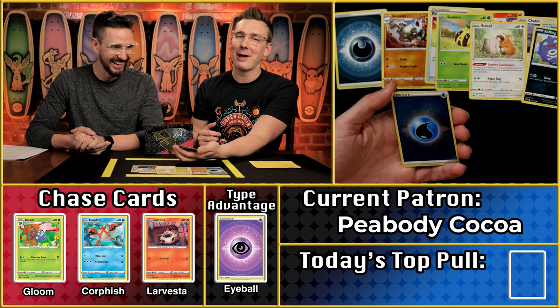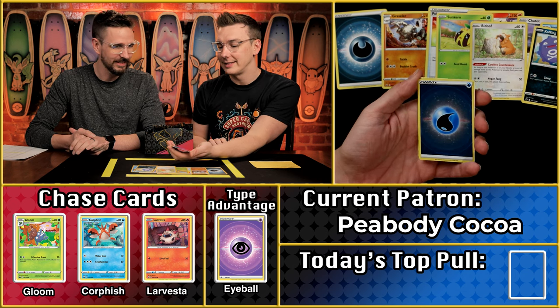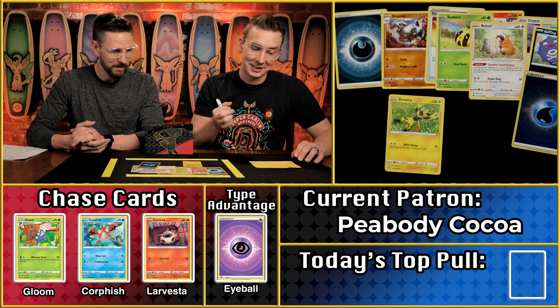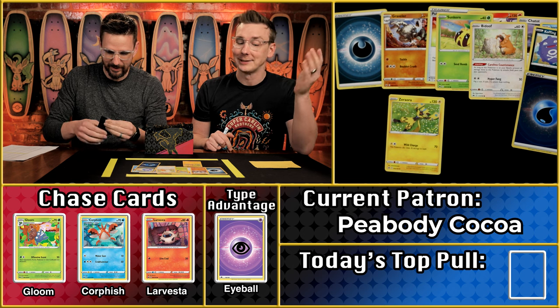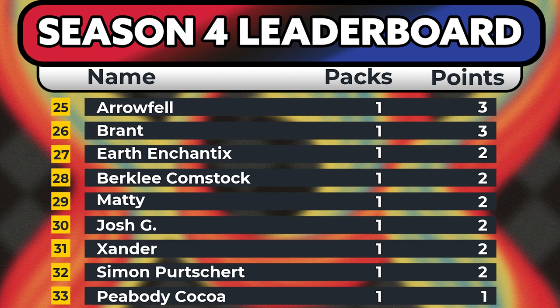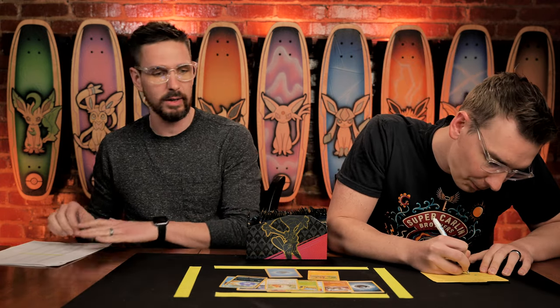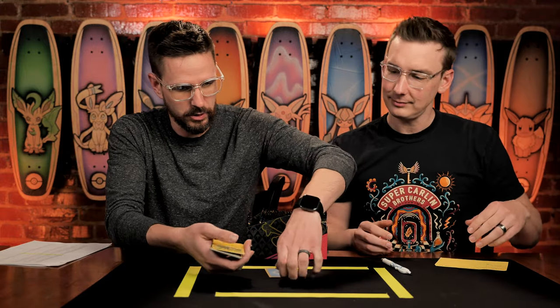It's not one of the scoring energy cards, unfortunately. Just the Zero Aura there as a scoring card, so it's going to be a single point pack. That's actually good news for Peabody Coco, because coming into the episode, last place was a two point pack, so right now Peabody Coco is winning last place. The Zero Aura, number 52 on the set, is going to be 12 cents — a whopping 12 cents. It does round up to one point, although it is insignificant. Congratulations on that shiny energy — bling out that deck!